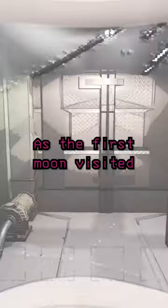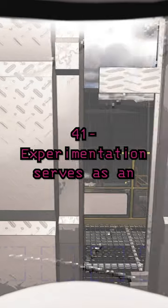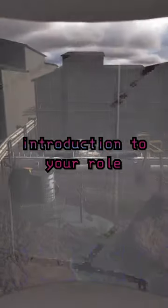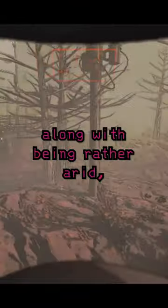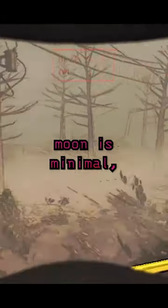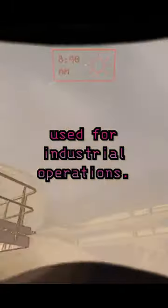Lethal Company Moons Explained: Experimentation. As the first moon visited by most crews, 41 Experimentation serves as an introduction to your role as the company's employee. Featuring a rough landscape and dead vegetation, along with being rather arid, the habitability of this moon is minimal, hence why it was used for industrial operations.